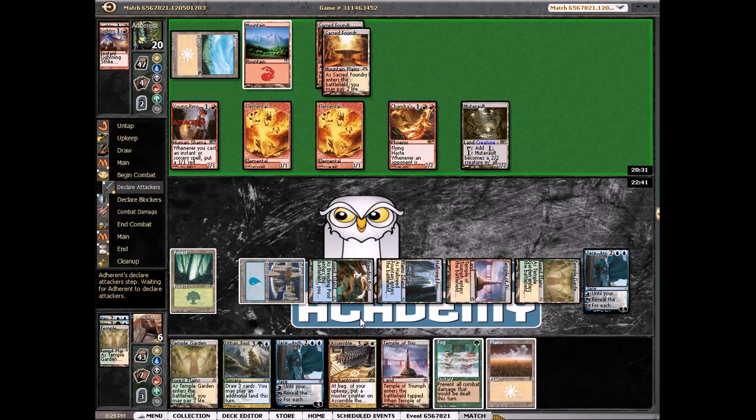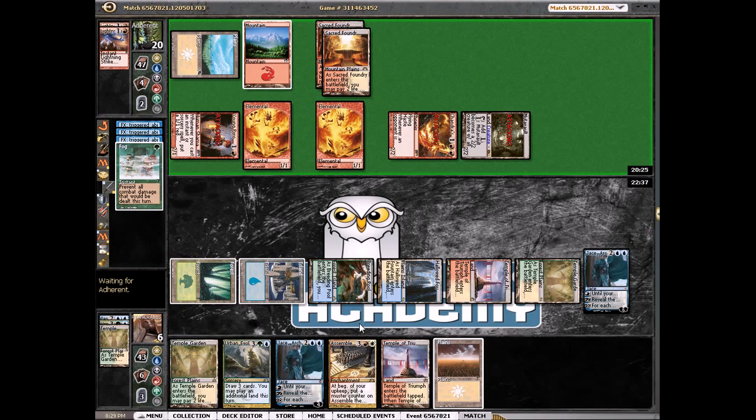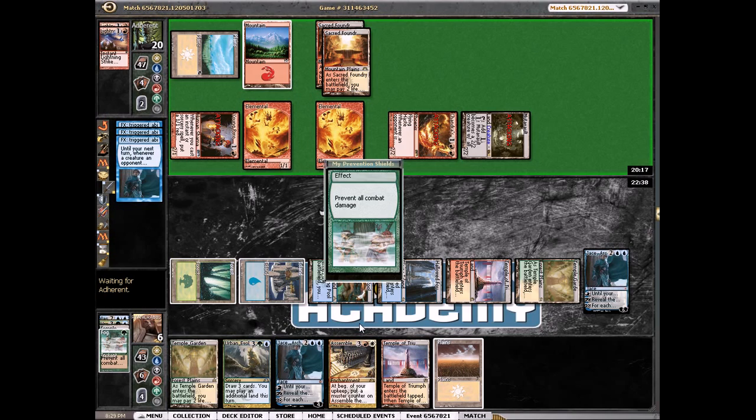So we're going to Fog this turn, because I don't want to go to three — that seems really bad. He probably doesn't have two burn spells yet or he would have just killed us. Oh, Skull Crack stops this — ugh. I can't really play around Skull Crack though, so let's see if he has it.